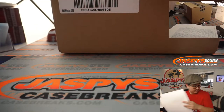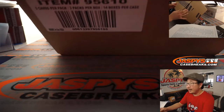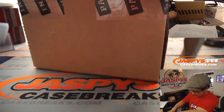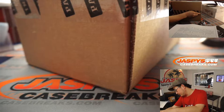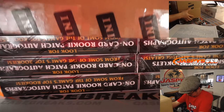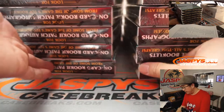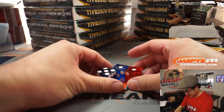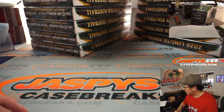Good luck to everybody, everywhere. Let's leave these off to the side for a second. Now here's a fresh case of 2020 Limited Football. There are seven boxes on the left side, seven boxes on the right side. Let's select a die — we'll go one, two, three for the left side and four, five, six for the right side.